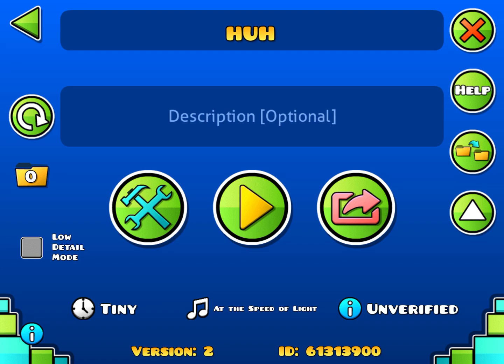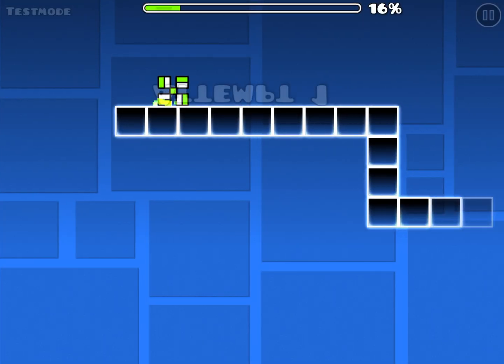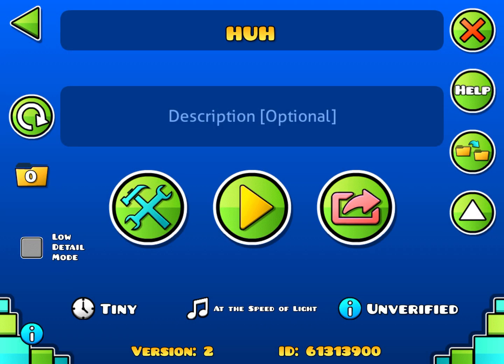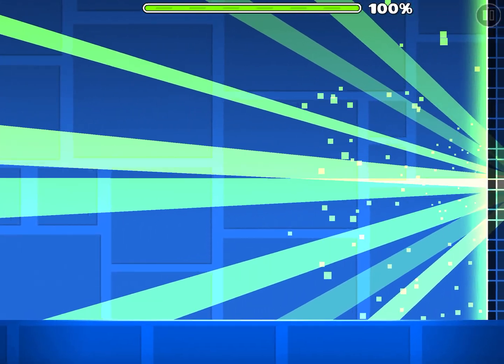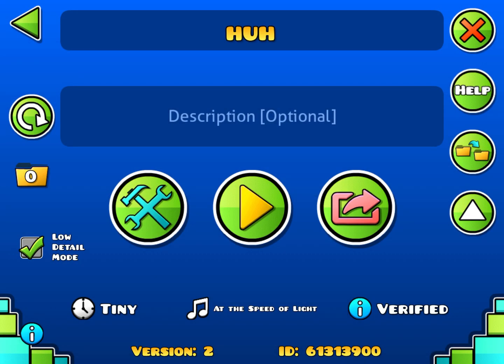I exit the level and there's a low detail mode option. Select that and it goes away. Turn that off and you spawn up here. And you can verify it, as you can see right here.